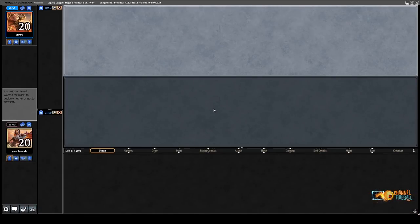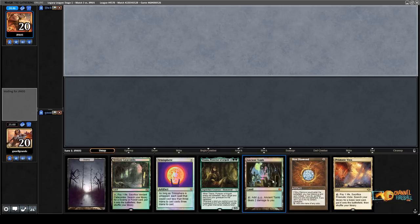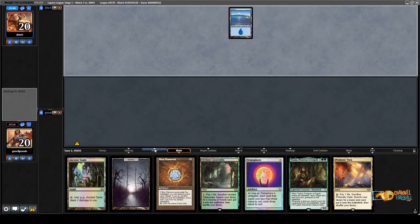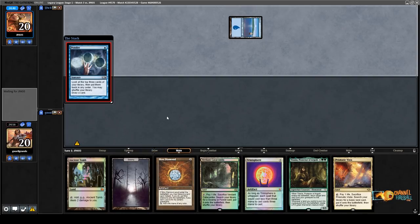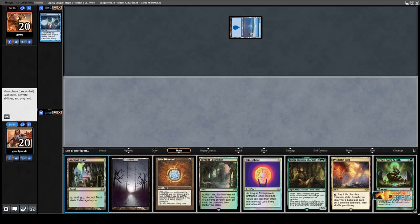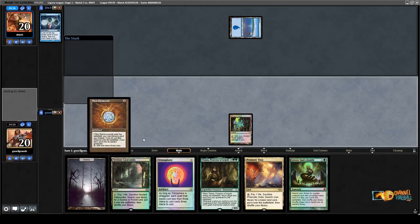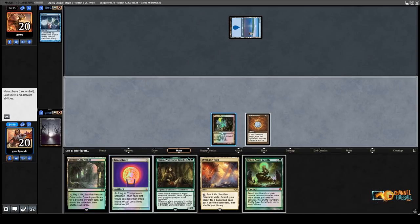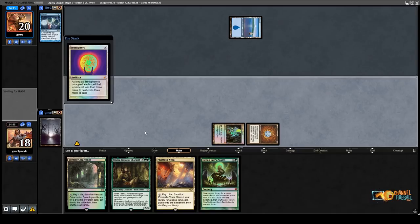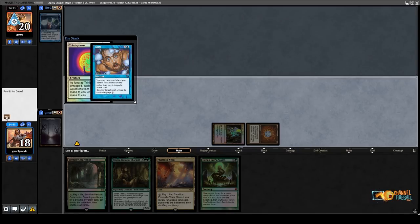Third match, on the draw again, playing against JPA — the combo master. It's not good to be on the draw against the combo master. But this one's great — I can go turn 1 Trinisphere. They're playing, I think, Sneak and Show. They shuffle. I'll go Mox Diamond, discard Swamp, then play Trinisphere, hoping it resolves. Trinisphere turn 1 is great. Oh, they Daze me? That's bad.